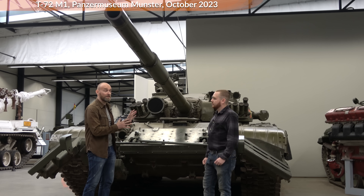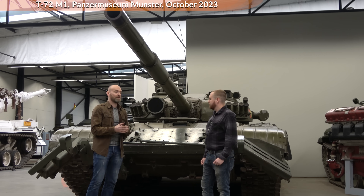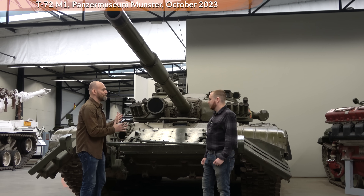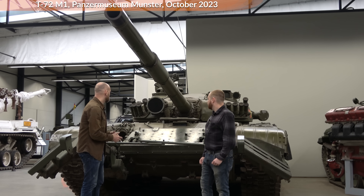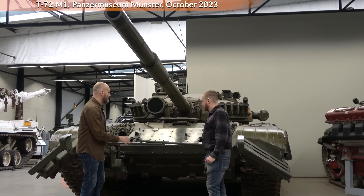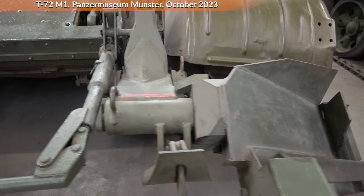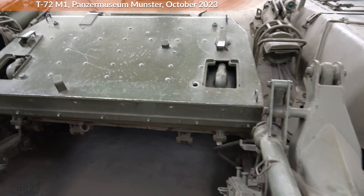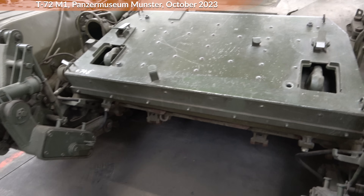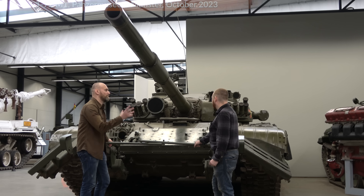This is the T-72M1 from the National People's Army — East Germany — and it's of course not up to modern standards, so there's no explosive reactive armor on it. It also has some mine clearing equipment mounted. A more modern T-72 would be like the T-72B2 or B3 — what is the actual variant and what's the main difference?